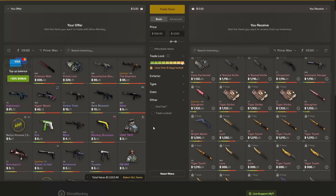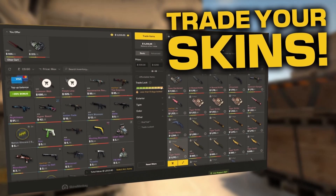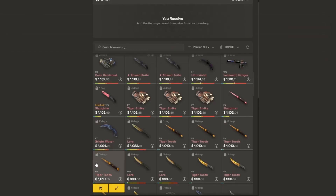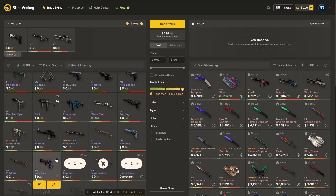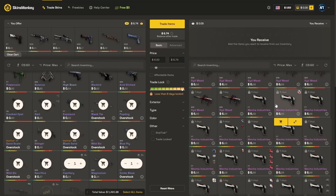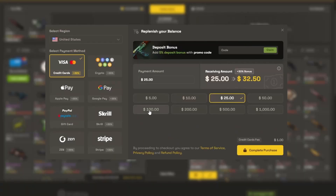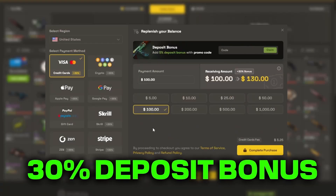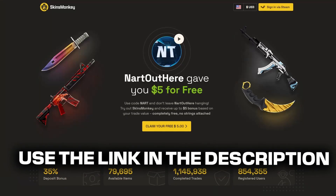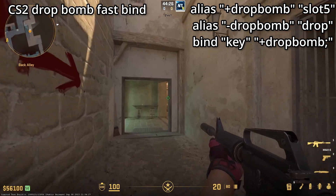This video is sponsored by Skins Monkey, a trading platform where you can instantly get new skins by trading in your old ones. Click on your item, see how much it's worth, then pick out some new skins. You can trade up for a better one, essentially upgrading. You can also buy CS:GO skins cheap with a 30% deposit bonus. Use my code 'nart' to get an additional 5% — link in the description.